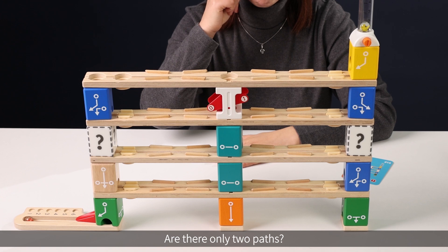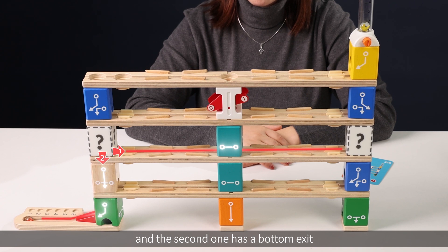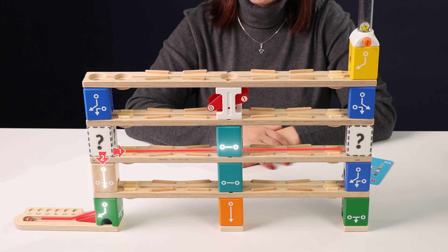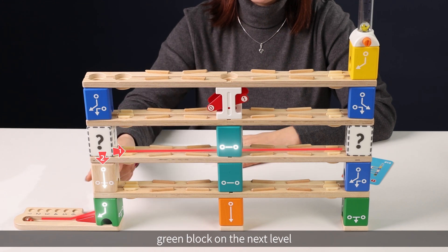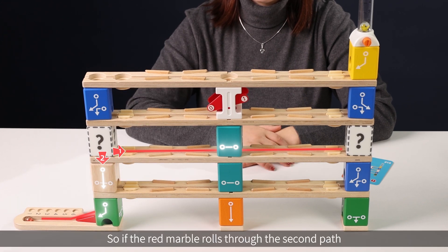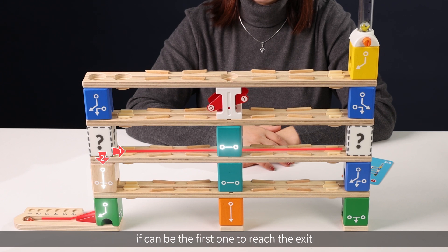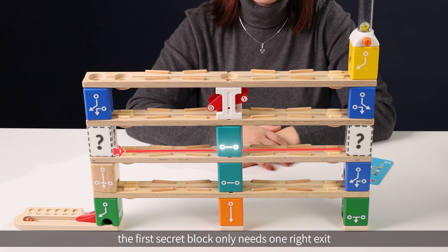Are there only two paths? The first path has a rightward exit and the second one has a bottom exit connecting the marble to the natural block on the next level. We can see that there's a straight path in the natural block connecting it to the green block on the next level. So if the red marble rolls through the second path, it can be the first one to reach the exit. In this way, the first secret block only needs one right exit.